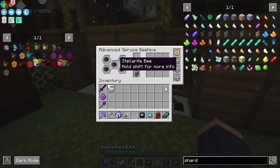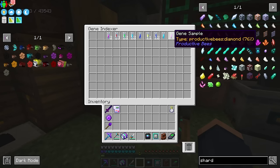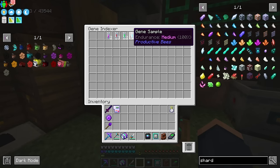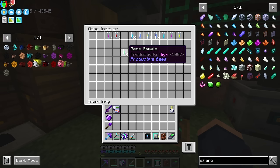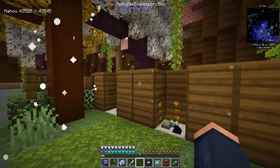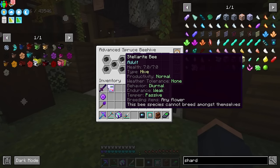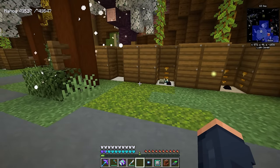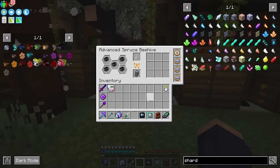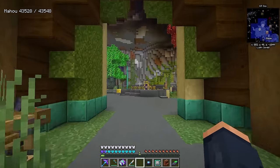I made more Stellarite bees, but what I really need to do is dive into the productivity high gene samples — we have 12 of them — and put them on combs. You spawn those in the world, right-click the combs on the bees, and it will upgrade their productivity to high. That's how you make your bees a bit quicker.